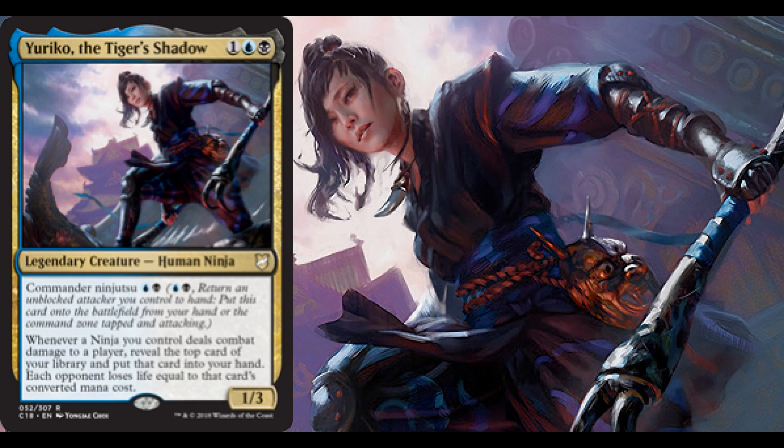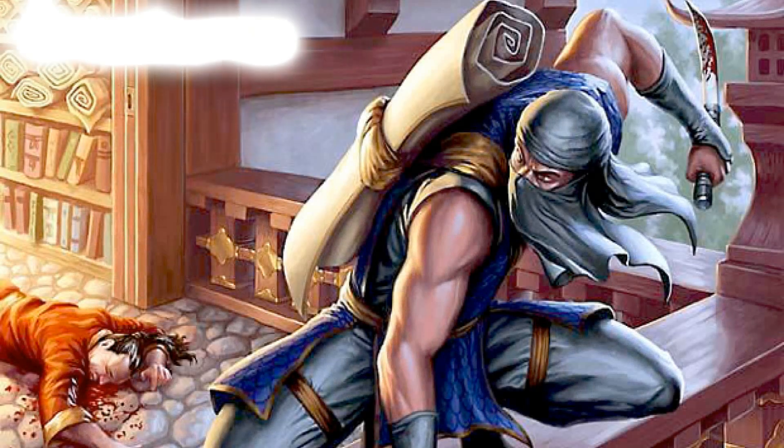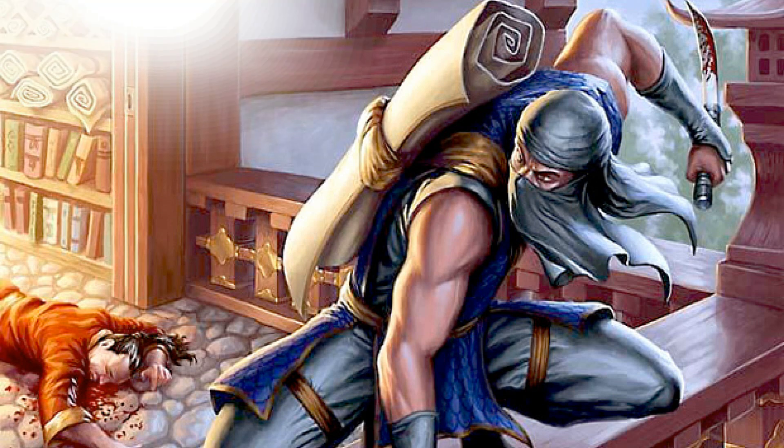The overall mana curve of this deck is relatively low, so you won't get huge swingy life drain triggers, but it does put that card into your hand — generating pretty savage card advantage, especially if you're hitting with multiple ninjas in a single turn. That's Yuriko in a nutshell. Let's jump into the rest of the deck — this is ninja tribal, so basically all creatures are ninjas, with a few exceptions.